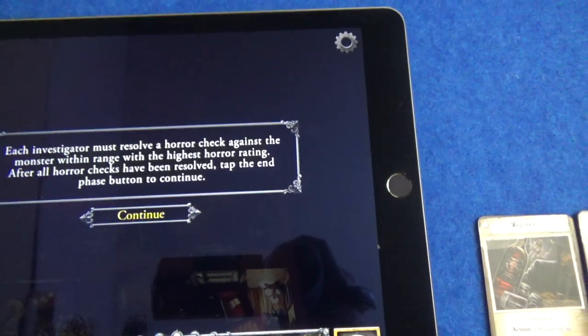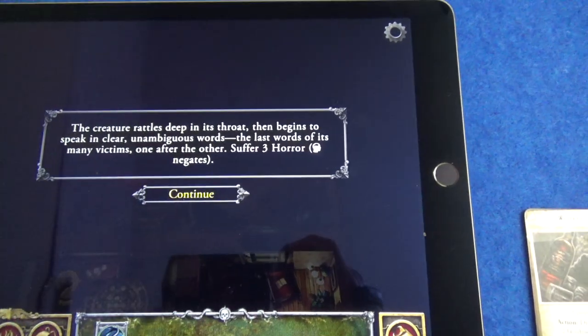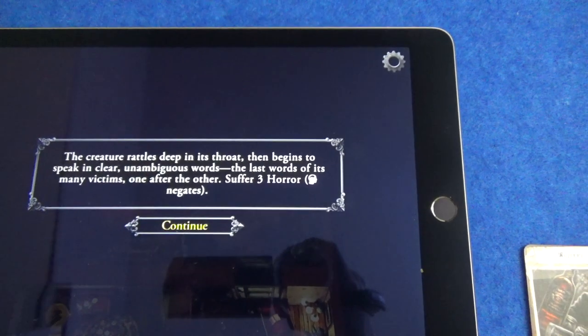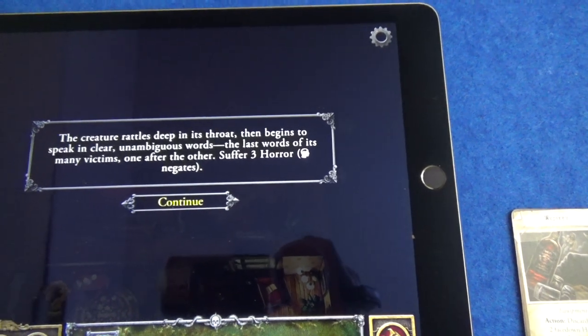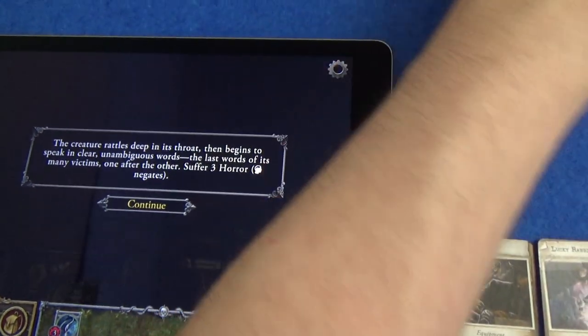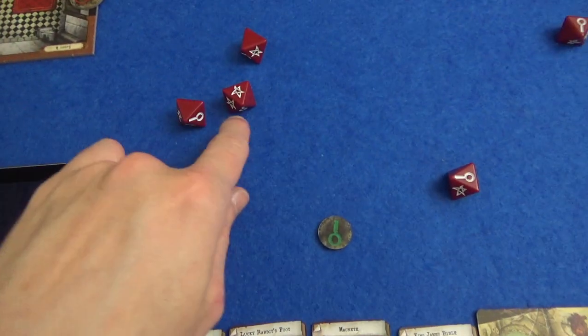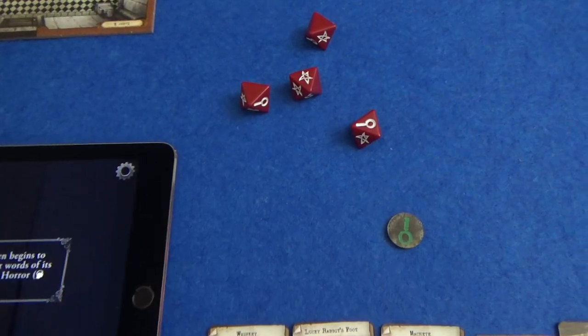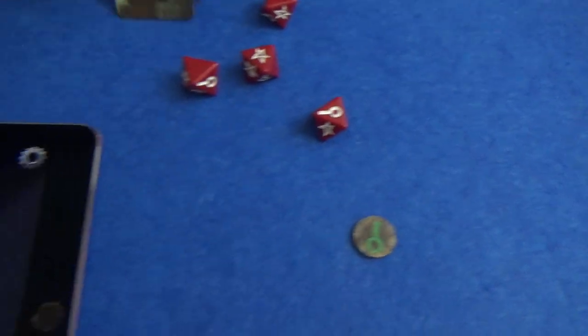Each investigator must resolve a horror check, and that is just Wendy. She resolves a horror check against the hunting horror. The creature rattles deep in its throat, then begins to speak in clear unambiguous words - the last words of its many victims, one after the other. Suffer three horror, will negates. She has four dice for will - she negates one. She doesn't have any clue tokens, so she's going to suffer two horror. But she can suffer up to eight, so it's not too bad.